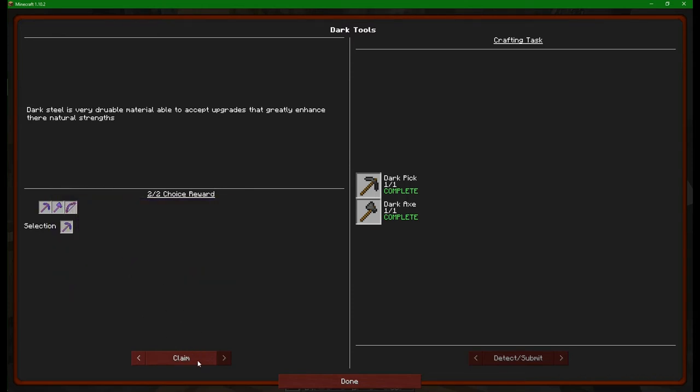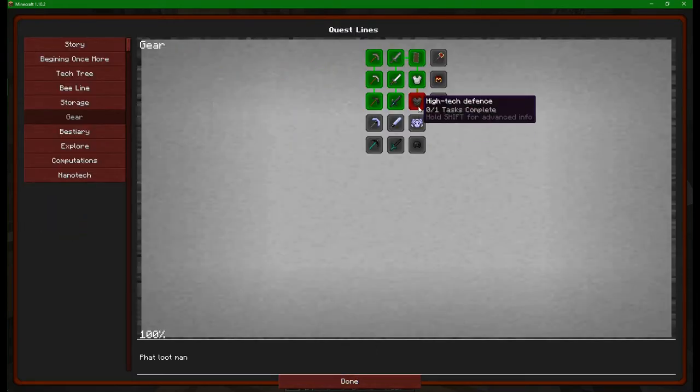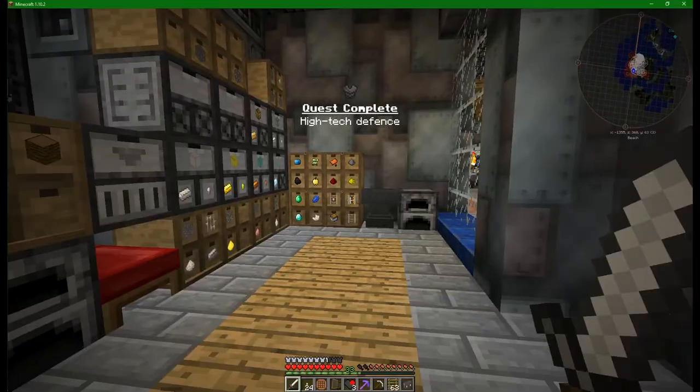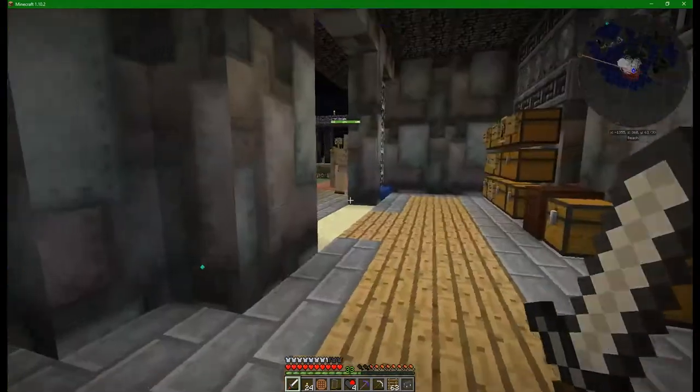I'm going to have a quick look at the dark bow - power five soulbound, it's nice but it's not quite what we're going to go for. The next thing we need to do is get our entire set of dark armor equipped, and I'm probably going to go for those vibrant crystals. Two sets of armor in one day - oh man, you armor buffs out there are in for a treat. I am blown away. It says yes, we have done that armor. I'm going to go for the vibrant crystal because that is the thing we need to upgrade a whole lot of stuff.